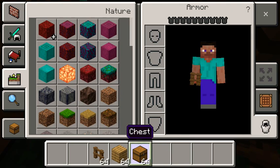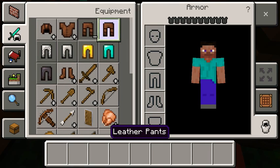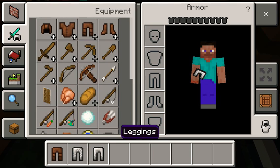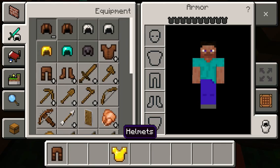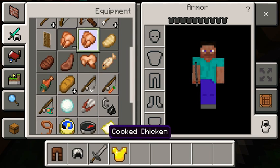Now that we've done that we gotta pick the items. I gotta think of what I'm going to put in this chest. This is probably gonna be like bad-ish, good-ish loot. I'm gonna put that back, place it with a chain helmet — there we go. Next we're going to put a stone sword and some cooked chicken.